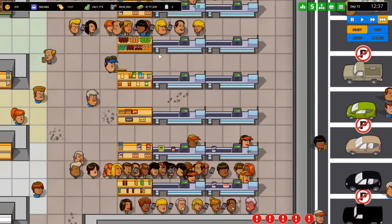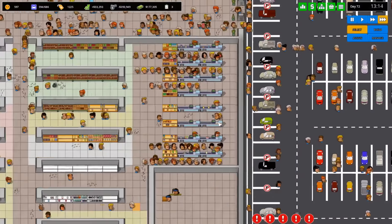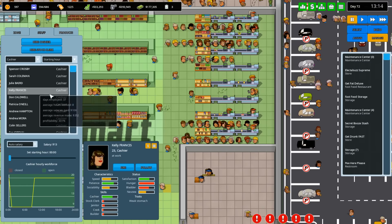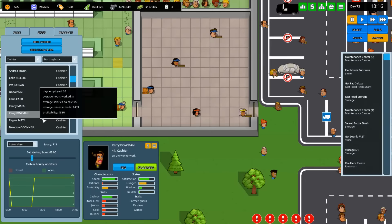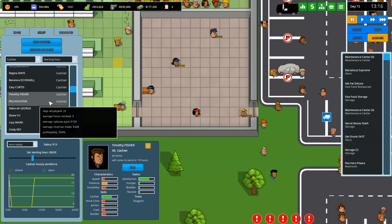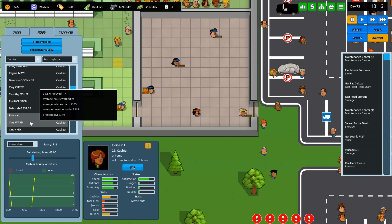When you're in a queue with more cashiers, you share a queue and go to the closest one. Let me check the staff — managers, store staff, cashiers sorted by starting hour. Who works from 8 a.m.? Some are at home, some are on the way. You're supposed to show up at 8 — you're like five hours late!